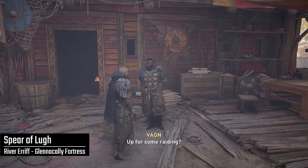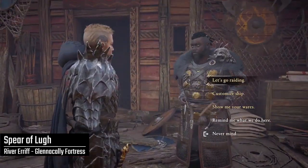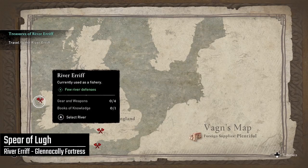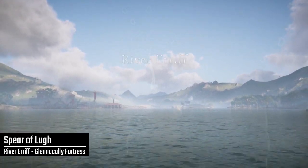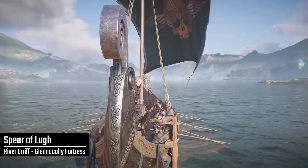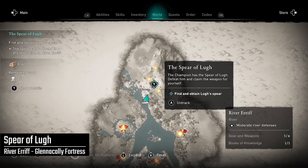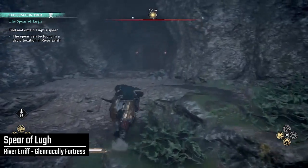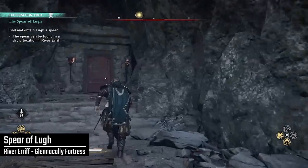Welcome to Assassin's Creed Valhalla. Aaron Burr here with another guide for the River Raids expansion. In my last video, which I'll link on screen and in the description below, I showed how to get all five pieces of Lug's armor set. And in this video, I'll show you where and how to get all five of the new weapons, starting with Lug's spear, which you can find here on the River Arif. To unlock this river, you'll need to find the clue in the River Burbha, which I showed in my previous video.